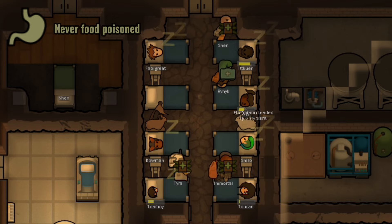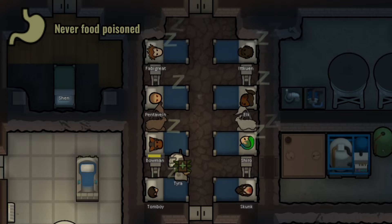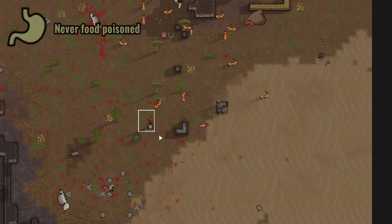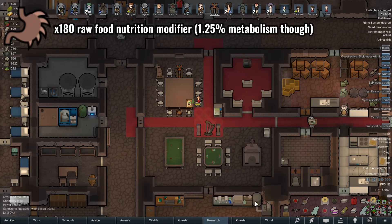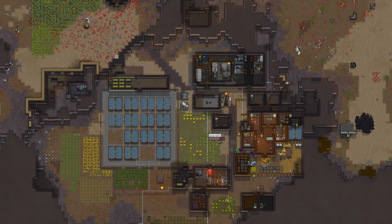For survival genes: strong stomach means food poisoning has no effect on this Pig Skin, which is huge because food poisoning can be a major colony setback — especially when you're trying to defend or have a patient waiting to be tended. Robust digestion multiplies raw food nutrition intake by 180% and removes the raw food mood debuff of negative 7. Lastly, strong immunity. Pig Skins are built to last — combat score is 1 and survivability is 4.